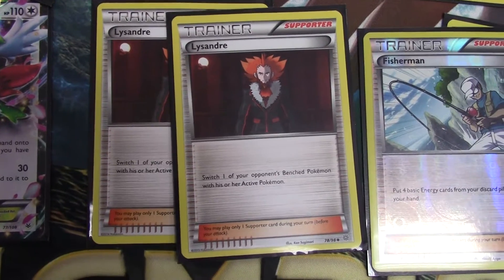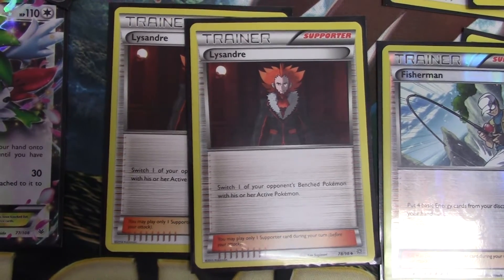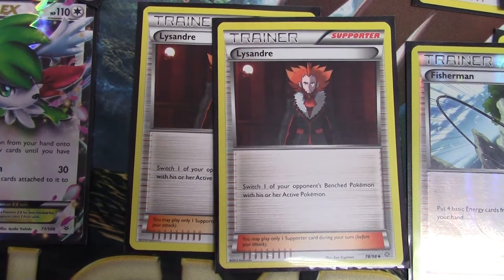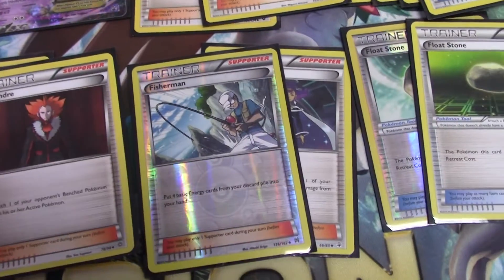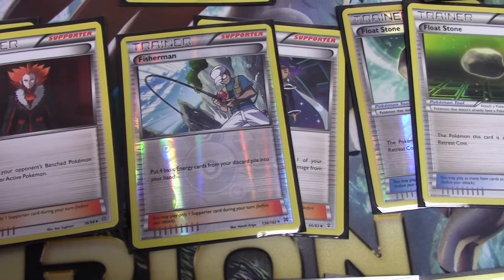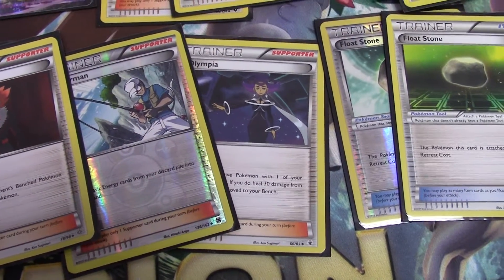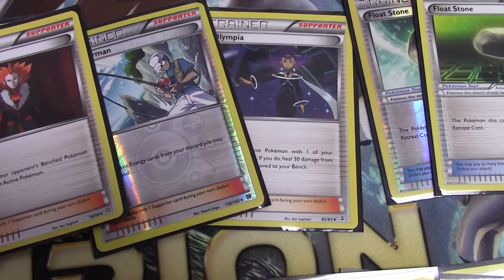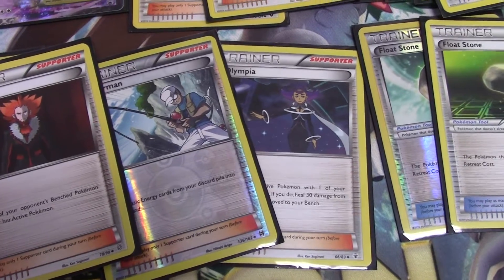My next two cards are Lysander. Lysander is amazing — it's basically what Pokemon Catcher used to do, but as a supporter. I can send any of my opponent's Pokemon to the active, which is really nice so I can just KO anything on the bench with Volcanic Heat. My next two cards are Fisherman and Olympia. Fisherman puts four basic energies from the discard pile into your hand, which is great when you're discarding energies with Steam Up. Olympia heals 30 and switches your active, which is really good against Fright Night Yveltal, which counters this deck due to the heavy three retreat cost and Fright Night shutting off Float Stone.